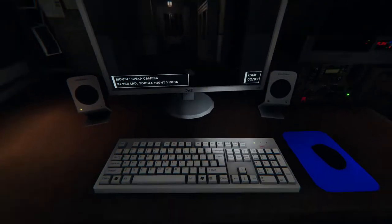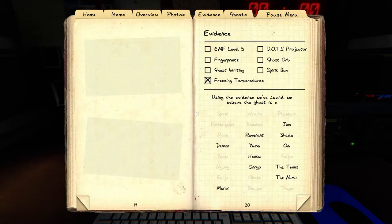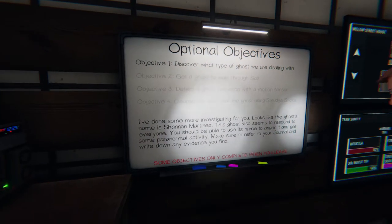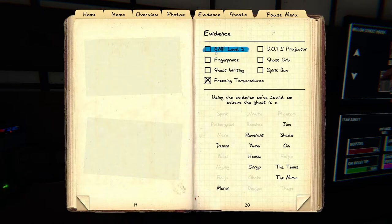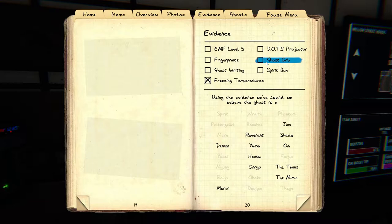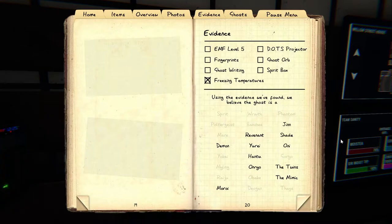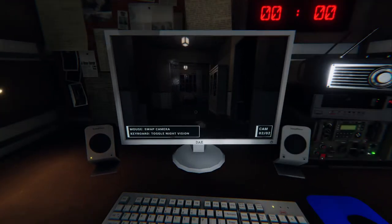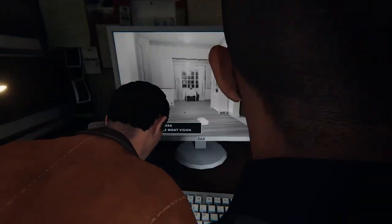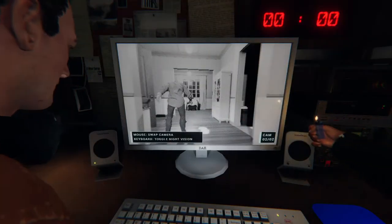Your first day back from holiday and you're causing us all grief. Second day back. We've done all objectives — have we discovered what type it is? We've got EMF only to two. Fingerprints — we've got none, no ghost writing, spirit box we've not used. We've got freezing temperatures and ghost orbs — two out of three evidence. I really hope it's not a Revenant. A light keeps turning on and off.